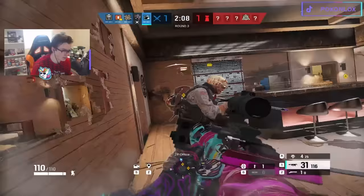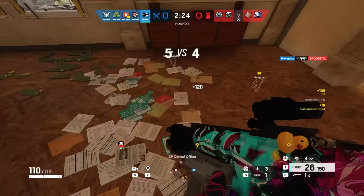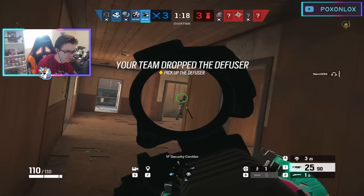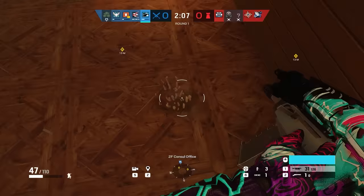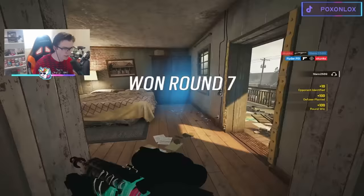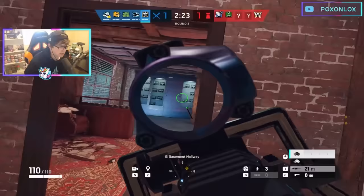Buck is very similar to Sledge when it comes to soft breaching. Buck is great for making quick rotate holes or just blasting a hole in the wall to surprise an enemy. His breaching is much quicker than Sledge's, and because he can do it at a distance, it's much safer too. You can even Buck from two floors above the site for additional safety. Unlike Sledge, he can breach from below the site, being a very versatile soft breacher. Try to open up new angles and unexpected areas to surprise the defenders, and shape the map into your favor — the better your map knowledge, the better you'll be with Buck.